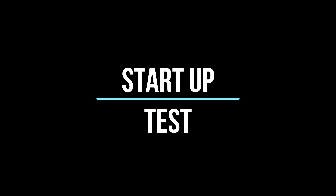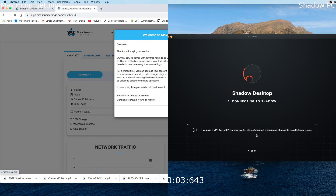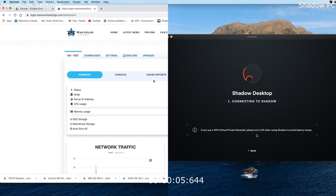Hey cloud gamers, today we are looking at Maximum Settings versus Shadow PC, both on the 1080 middle-tier rigs, starting with a startup from cold start — so starting the application, starting the machine, and launching into the game.